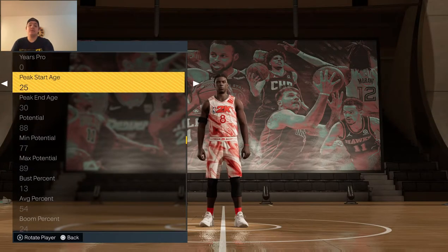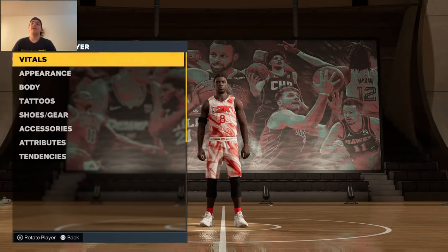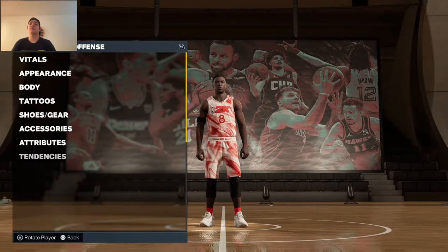We need peak start and peak end age. Peak start age is going to be between 24 and 30 — we get 28. Peak end will be 29 to 33 — we get 31. We can deal with that, and then we can move on to the attributes.